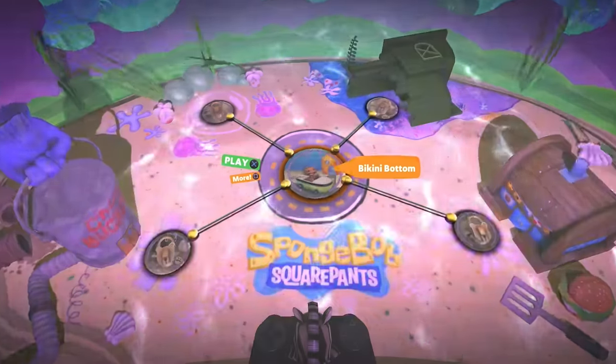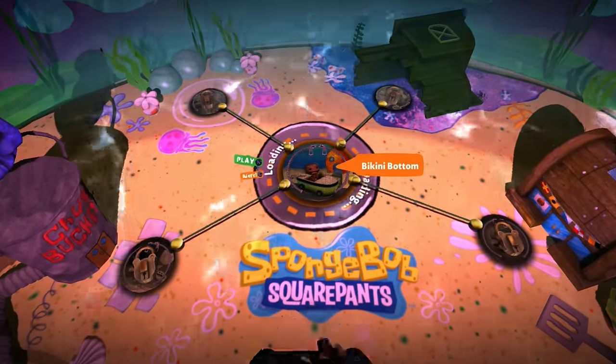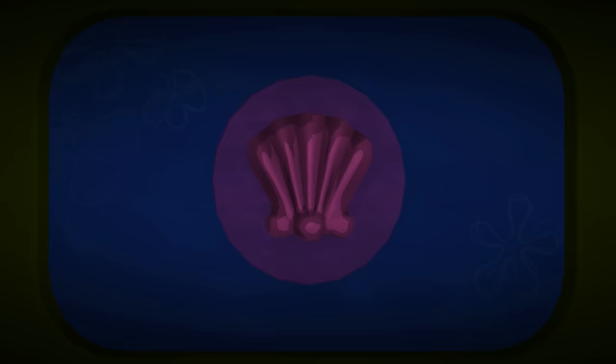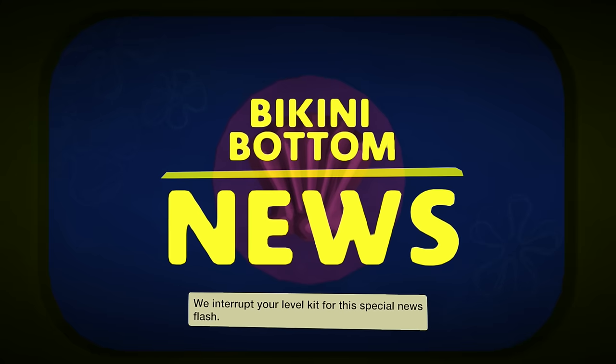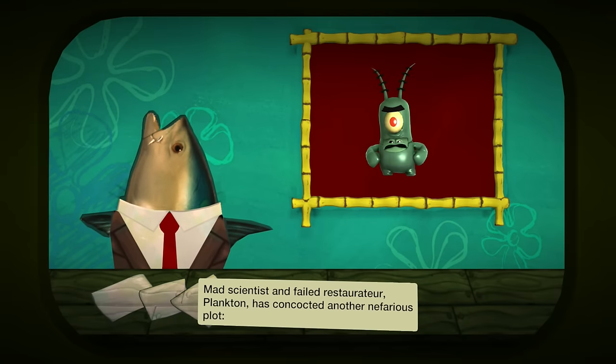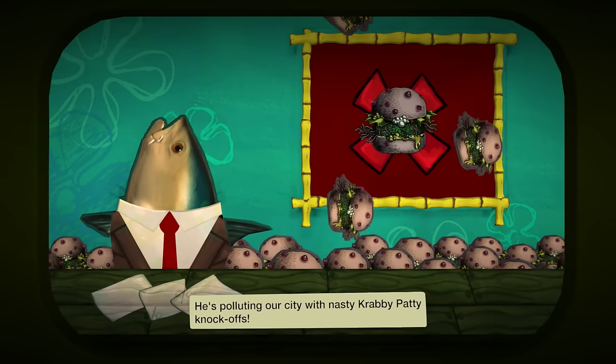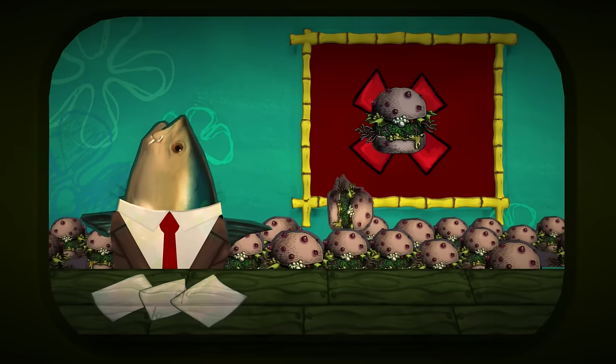I'm so excited, I hope you guys are too. It looks like we can hop on into Bikini Bottom. We interrupt your level kit for a special news flash. Mad scientist and failed restaurateur Plankton has concocted another nefarious plot — he's polluting our city with nasty Krabby Patty knockoffs. Oh no, that's gross.